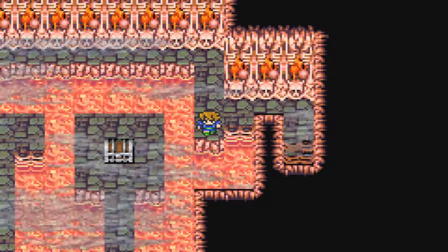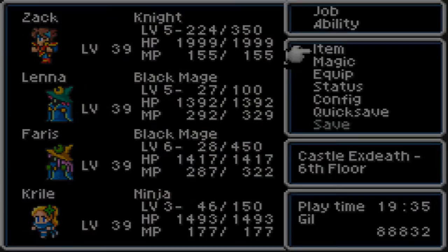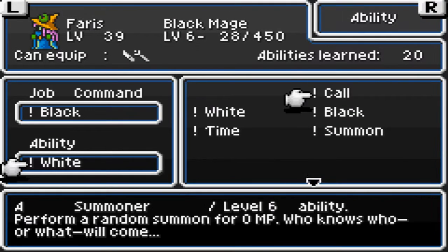Hey everybody, it's MrMoves8087 here and welcome back to Let's Play Final Fantasy 5 Advance. So I took care of all my little errands off camera. Farrah's mastered Summoner whilst I was leveling and picked up the Call ability. It lets you call a random summon for 0 MP, even one you don't have yet. So it could be useful in some cases.